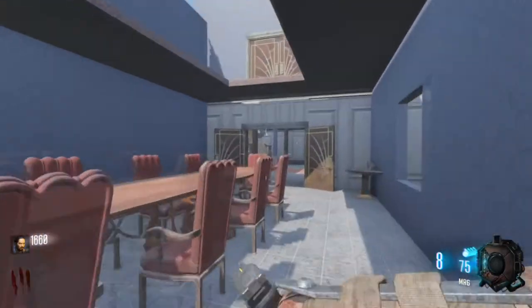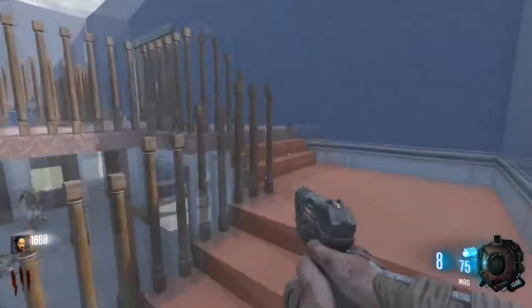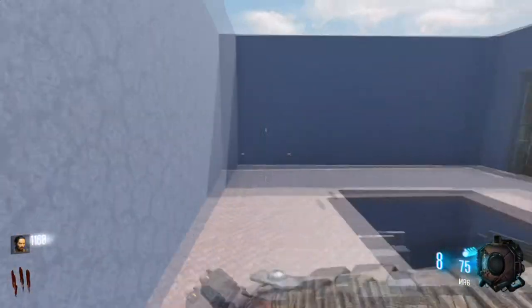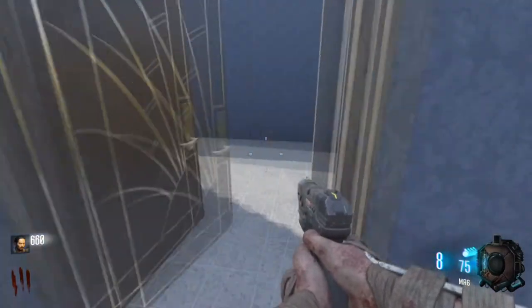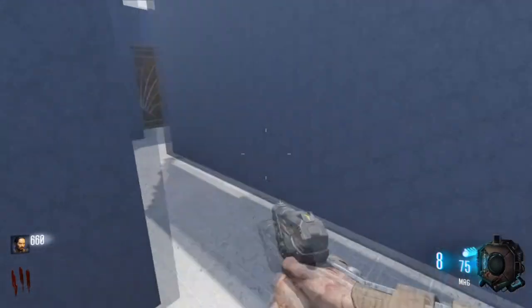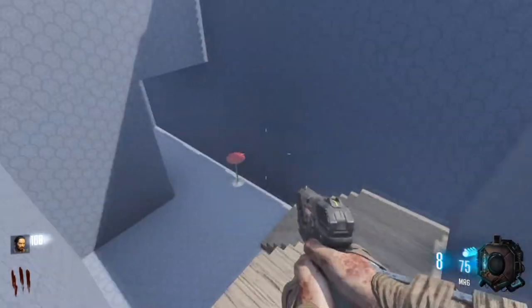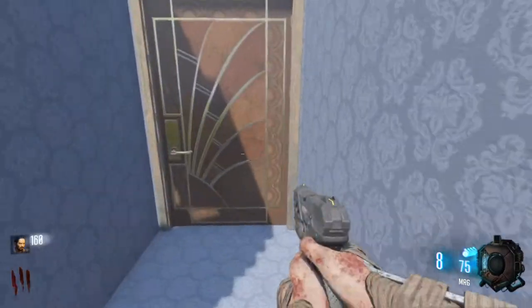Let's make our way around. Up there is where you'd push the statue down to get the jewel. Here is where you'd make your way around, and there's some stairs somewhere — yep, the stairs.